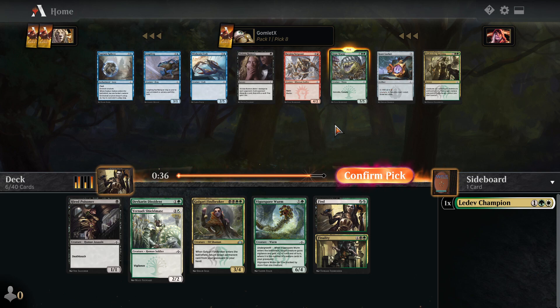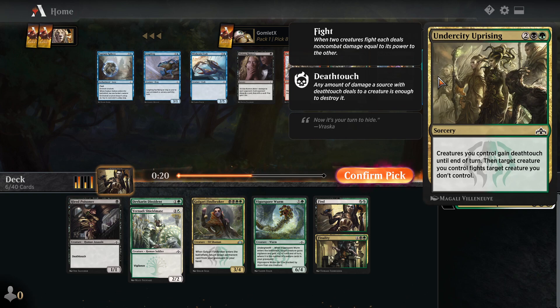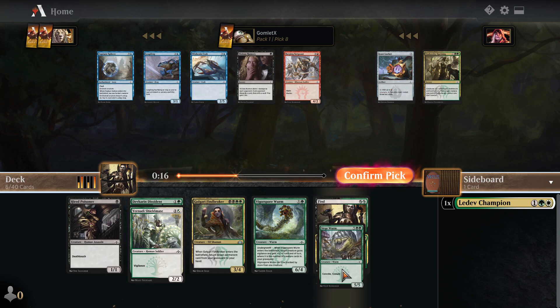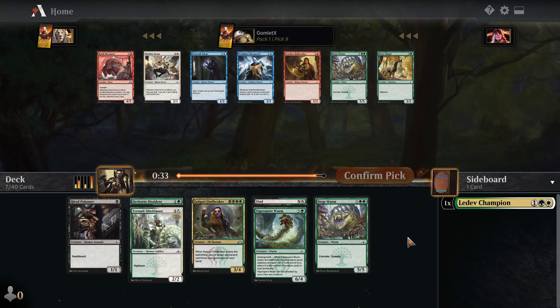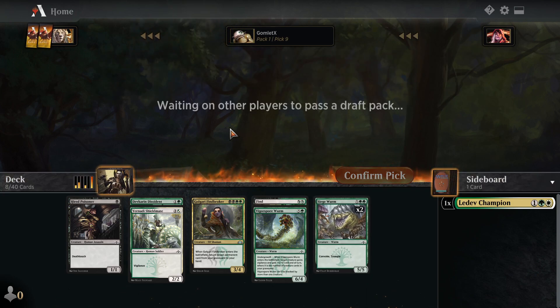Now we have filler options — Generous Stray or Hired Poisoner as nice cheap Golgari creatures with good abilities on small bodies. I kind of like just the Hired Poisoner here. Artful Takedown would be an okay splash off Dimir Guildgates — a very nice removal spell at instant speed — but I'm going with the Hired Poisoner. Then Vernadi Shieldmate, another two-mana creature, 2/2 Vigilance. Siege Wyrm is still in the pack and I love Siege Wyrm in any green deck. Obviously ideal in Selesnya, but in Golgari it's super fine as well — a 5/5 Trample to end games. I'll scoop up that second Siege Wyrm over the Wario Copy.